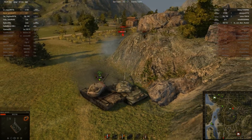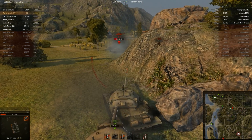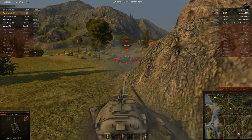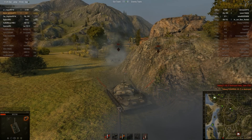I bounce a shot on the IS-7. The IS-7 goes for the easier kill — it goes for the T-30 — and it's gonna cost him. He gets tracked by our TDs, and I get a free shot on his side armor. Second kill of the game.